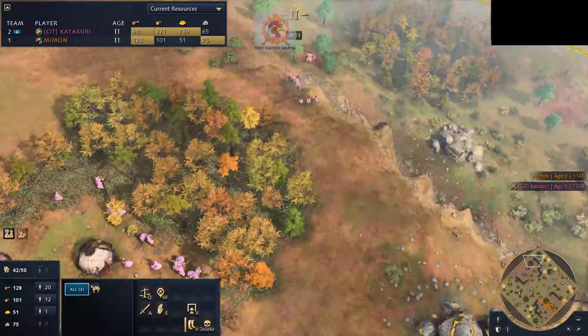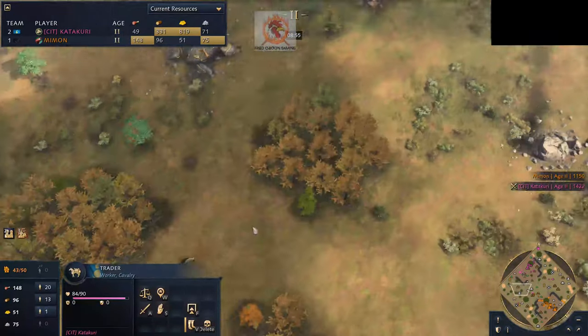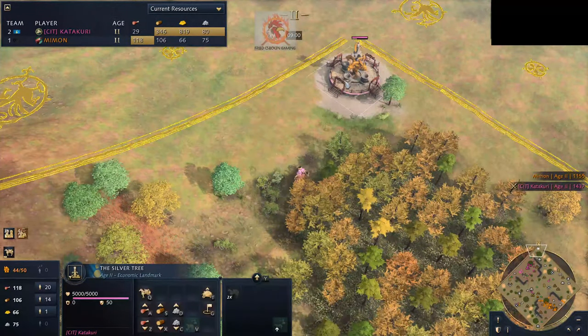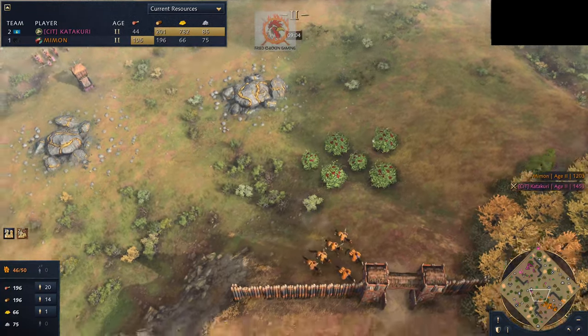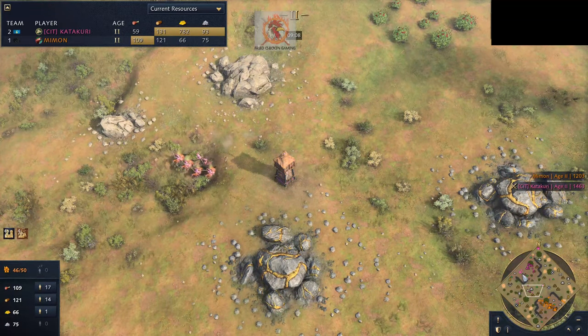The trader count is getting up — 3 there, 3 there, that's 6, now 7. He's got 7 and he's making more with double production. Interesting strategy — I think that might be meta. I think that might be the way to do it.